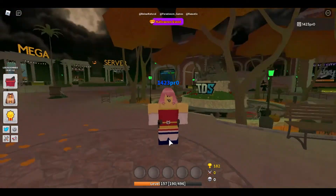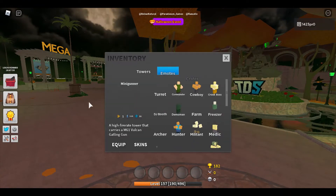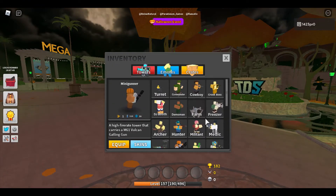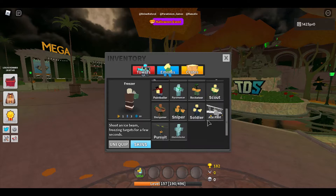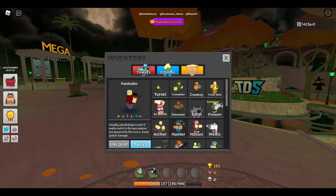Everyone, today I'm gonna be playing TDS the right way. So all these troops — like the freezer — are really good. He freezes enemies and that's tons of DPS. The second one, obviously, is Paintball. He's so good, tons of damage, and it's perfect. Let's bring out...